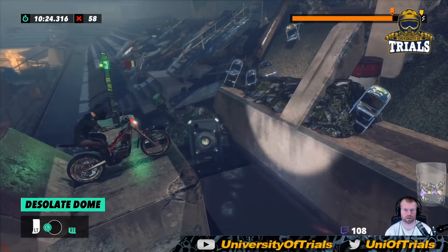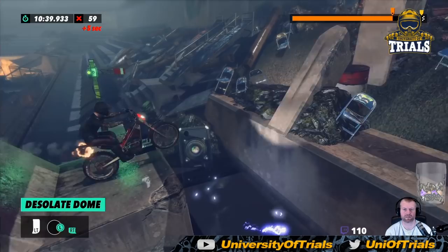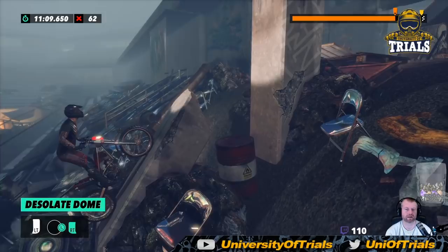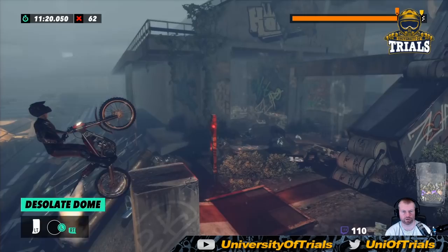Intense skill. Welcome to the University of Trials. For this one — bunny hop, steady yourself however you need to, and then just accelerate. The trick there though — you can do that in one hit, endo, but that's too advanced for the tutorial. So steady yourself while leaning forward, good amount of throttle control, roll back. The key, as I've told you in a stack of places, is to just let go of leaning for a split second and let the front wheel rise up. That's usually enough to get you into the right spot.